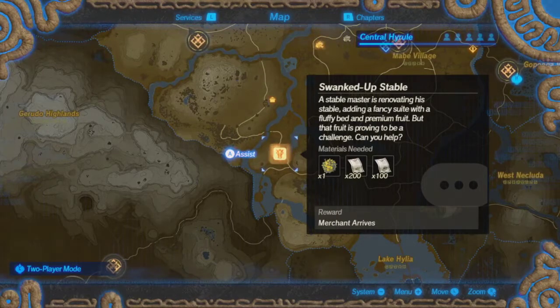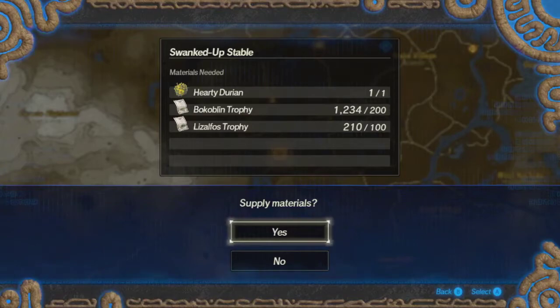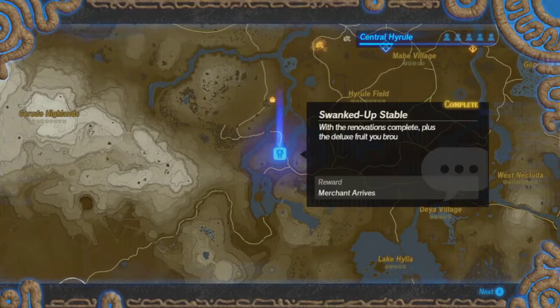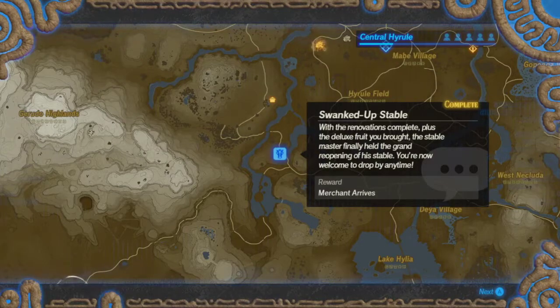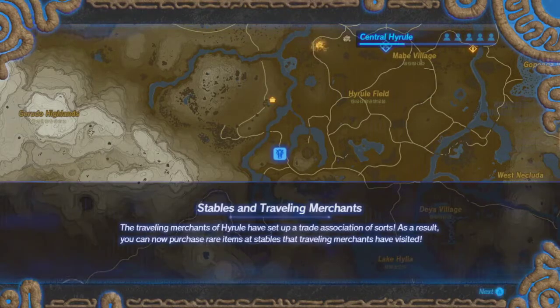Merchant arrives. Use 100 Lizalfos and the Durian I found. With the renovations complete plus the deluxe fruit you brought, the Stable Master finally held the grand reopening of his stable — you're welcome to drop in any time. The Traveling Merchants of Hyrule have set up a trade association of sorts. As a result, you can now purchase rare items at stables that Traveling Merchants have visited.